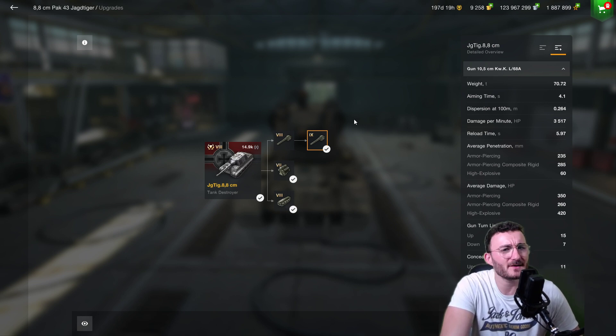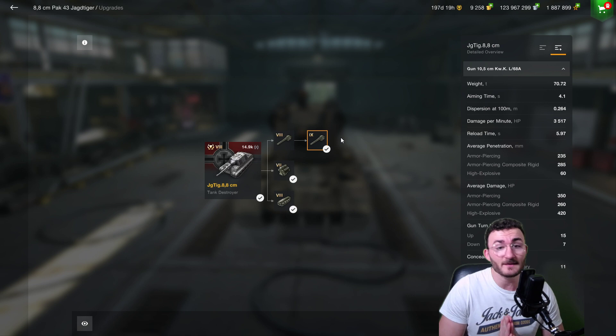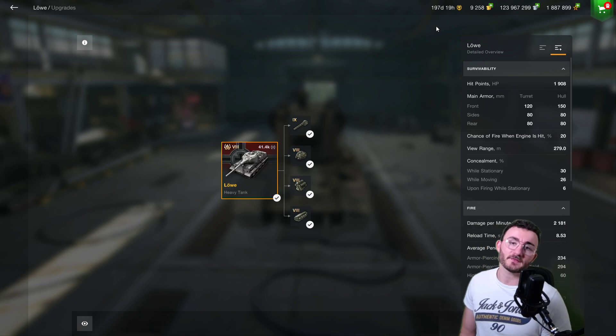It's a really great one for the price with the 15% discount, so you better try to get it if you can. Out of all the premiums we're going to talk about today, if I had only one to tell you to buy, that would be the Jagdtiger 8.8 — in its current state it's an amazing tank.